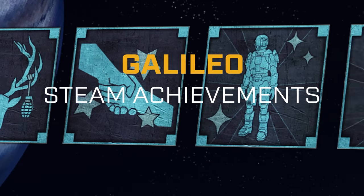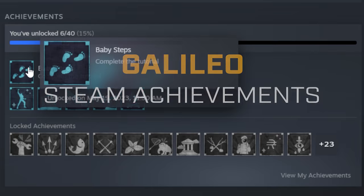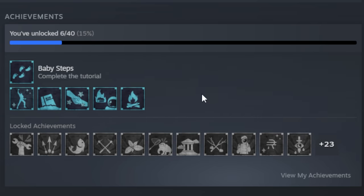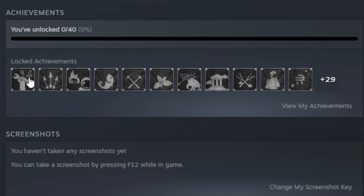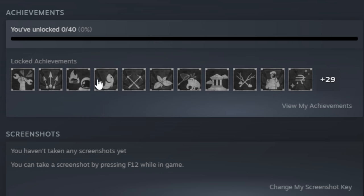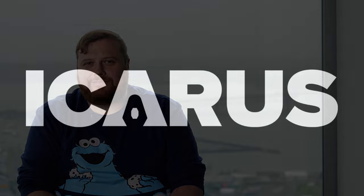The last big feature is the addition of steam achievements and steam trading cards, along with profiles and emotes that you can now earn while playing Icarus. These have all been hand-drawn and crafted by our art team and come with a range of challenges to unlock. We really hope you enjoy the Galileo patch and look forward to your feedback.